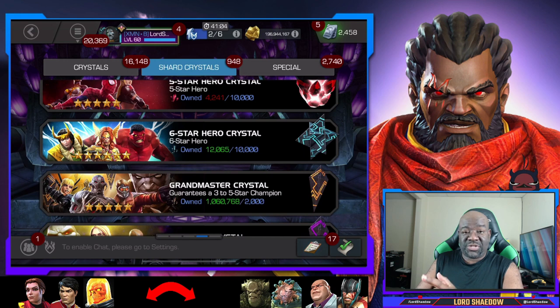On the other side, you have the champions I want to awaken the most. Now there are also champions that I want duped — not just awakened, but duped — like Hercules. Until he's Sig 200, I want to get more dupes on him. So I don't mind getting a dupe of Hercules. And there are a few others I wouldn't mind as well.